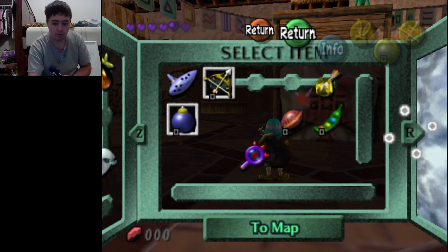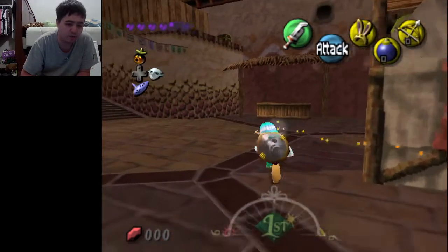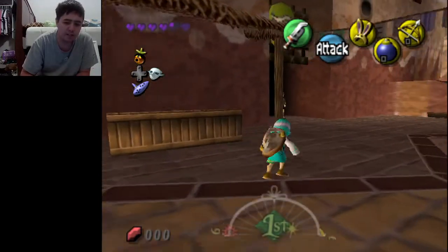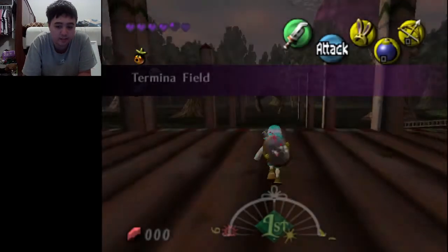Hey guys, Vitakit again! Welcome back to more Majora's Mask Randomizer! Last time I had no choice but to restart time, and in this episode I'm actually going to go to the Iconic Canyon, because there's something we unlocked now that we have the Song of Awakening. Let's go ahead and get this started!